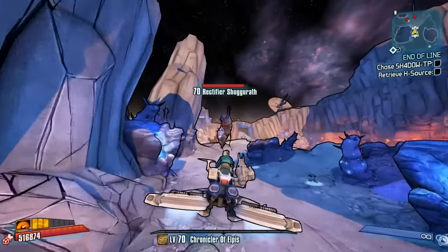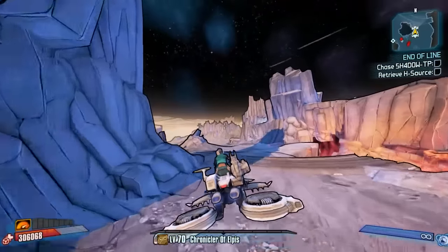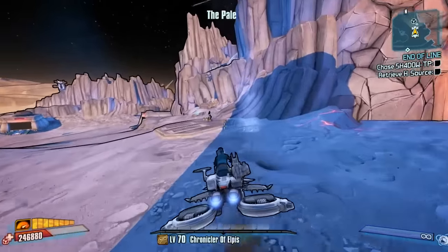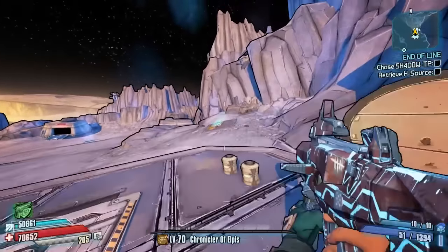We're going to go after one of them today because I want to take another one off the list. The Pre-Sequel uniques do look a bit bare at the minute so next couple of episodes we're going to be picking one up per episode. Starting off good - we've got ourselves a Supernova and we're about to go get ourselves a Wet Week. It drops at least every five runs from the Jolly Swagman.